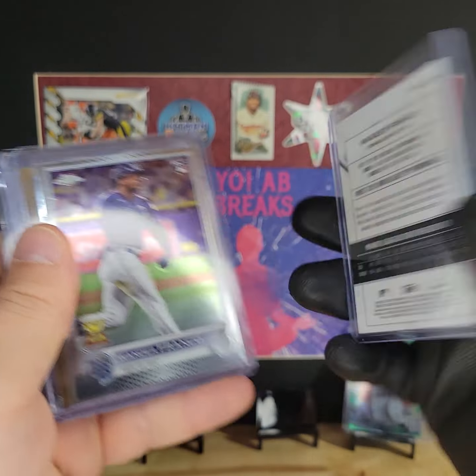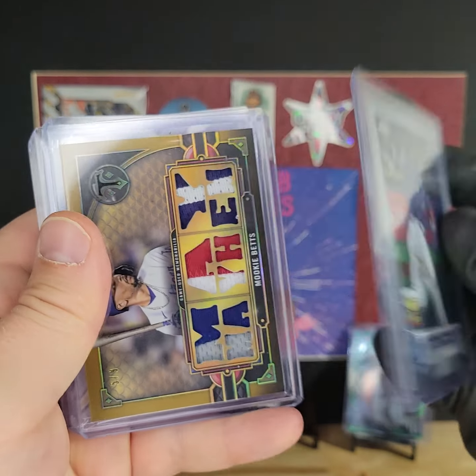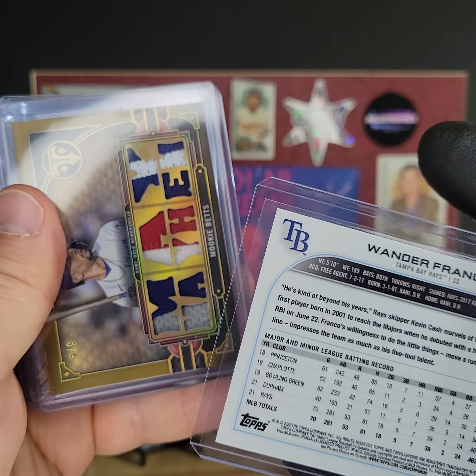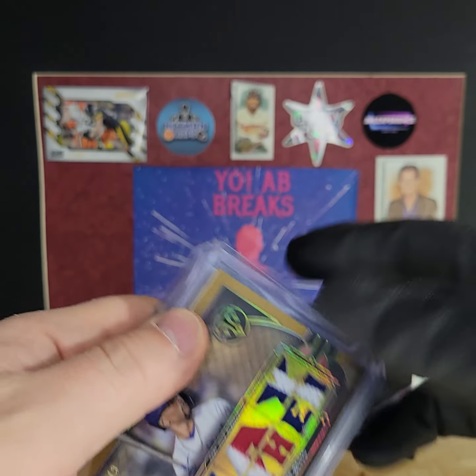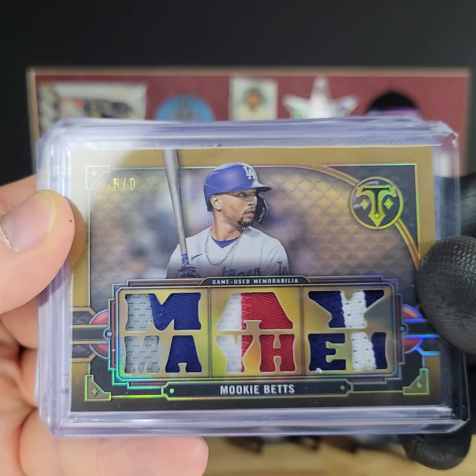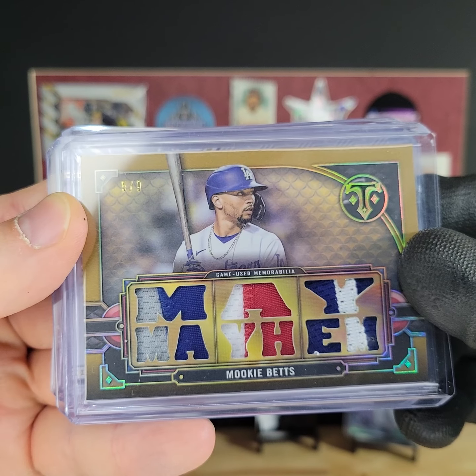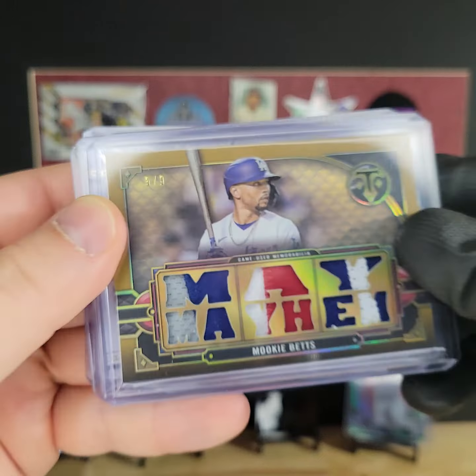We got a Wander Franco base again. There's another Wander. I had the Rays twice, which I'm not gonna complain about at all. Also got the Dodgers. And we got ourselves a nice 5 out of 9 Mookie Betts out of Triple Threads — I love that patch, that thing is cool.